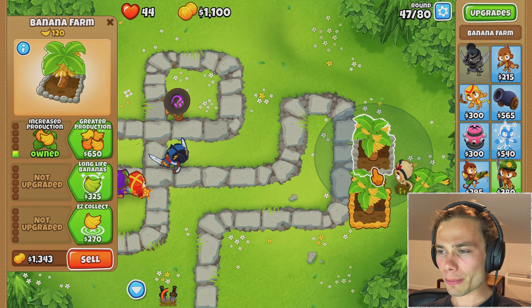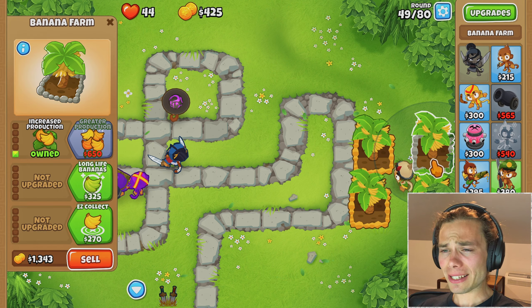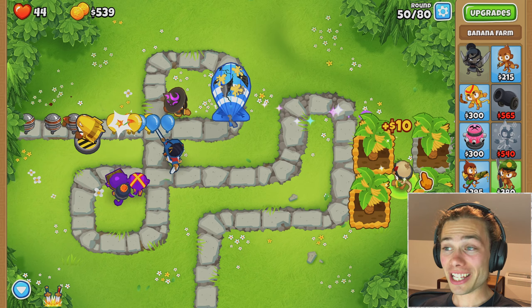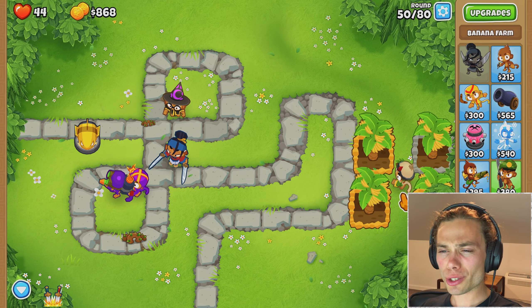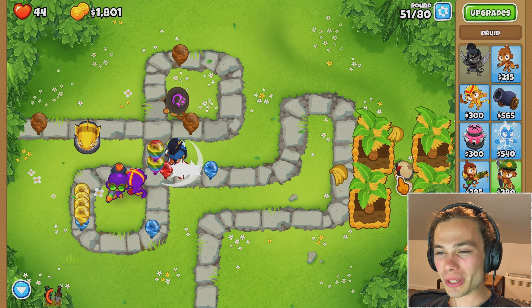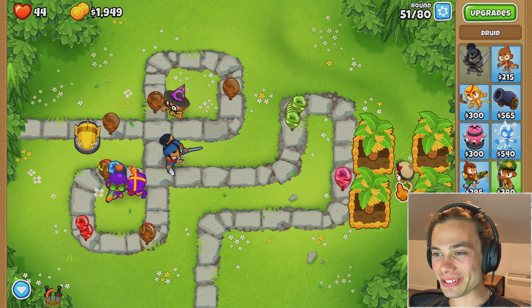I was just about to get greater production but I think I just need Druid of the Jungle. That will help out massively. At least I finally do have one so I can just peel back on the banana farms for a second, because it's round 50 so I need to be dealing with the MOABs as well. That certainly wasn't too bad — now I just have to wait for the other one to come out. I still need more camo coverage.